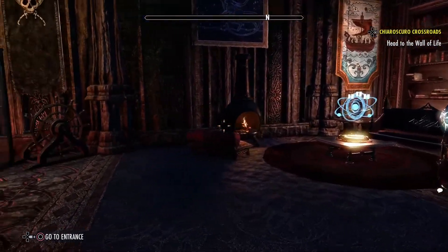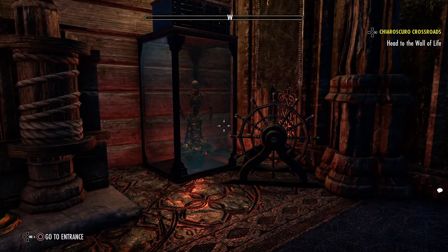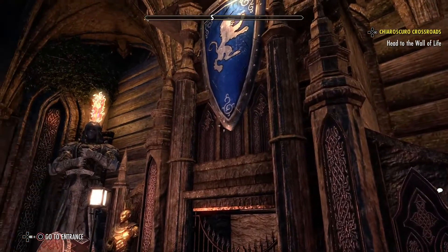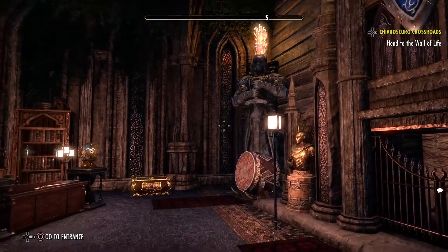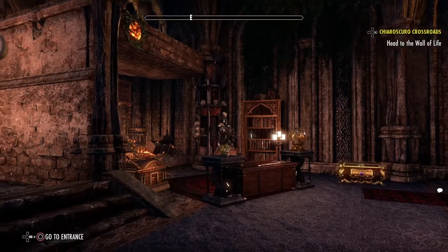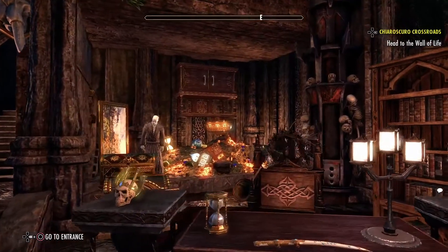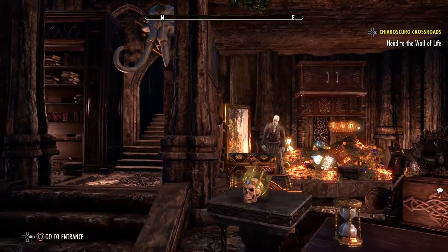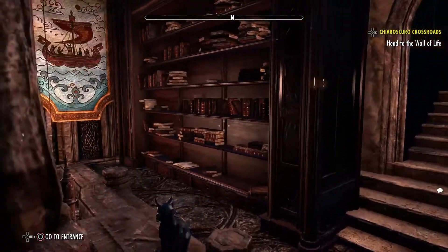Now this is a study and a little bit of a trophy room, I do believe. For the Covenant. And this is what a successful adventure area should look like — lots of riches and books.